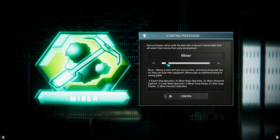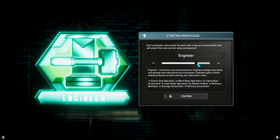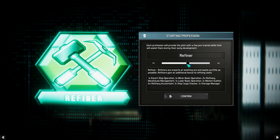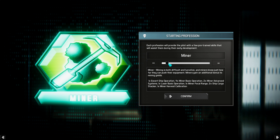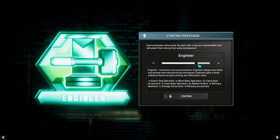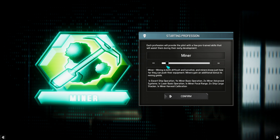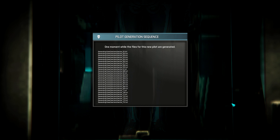Starting professions give you a bonus to your skills at early level. This game is extremely skill-based — there are universities around space you can go to and train up skills. If you want to do mining you'll get some extra bonus skill points toward it, sort of like EVE but you don't really get a free choice. I'm going to go with miner. I like mining, though I don't think it's super worth it early on — you need to be a bit more established before mining really pays off.